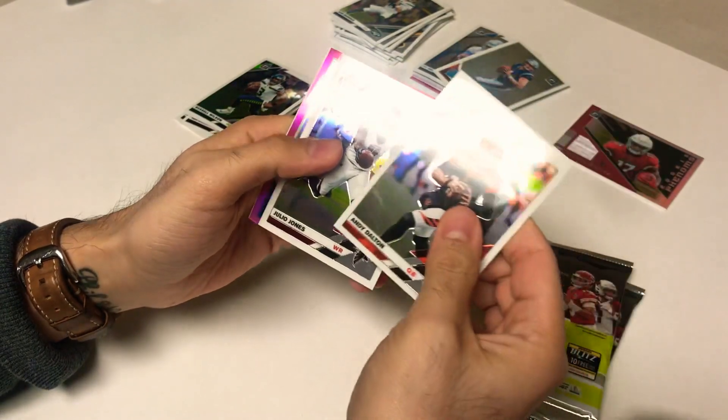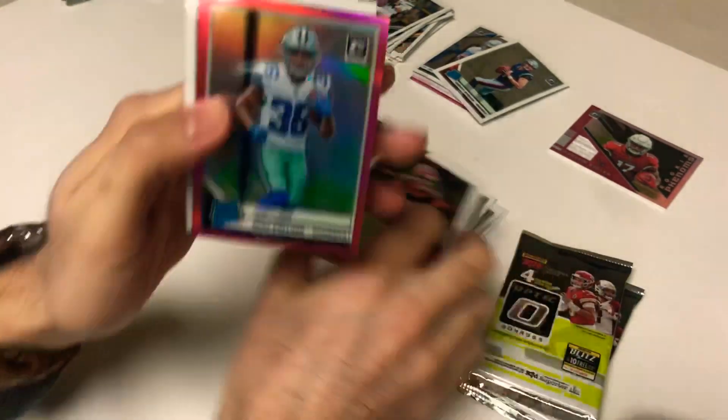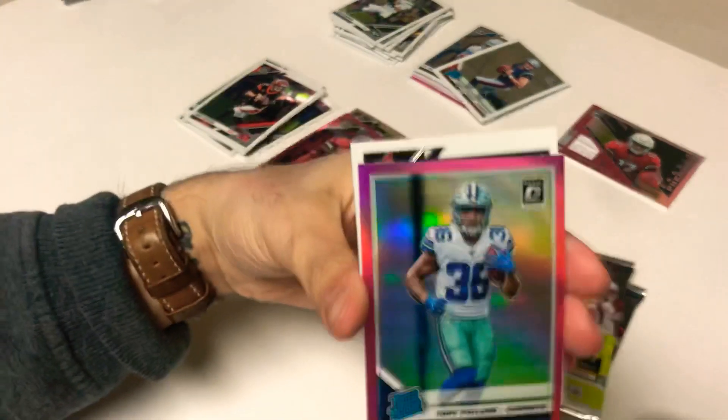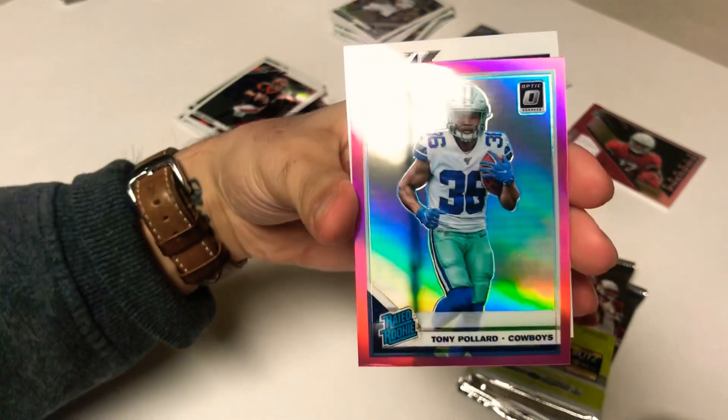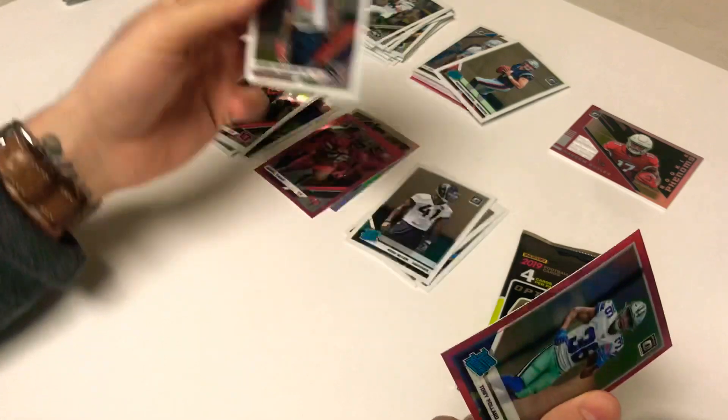Andy Dalton, Julio Jones, and a Tony Pollard pink rated rookie — not too bad. Cowboys, next in line behind big boy Zeke.